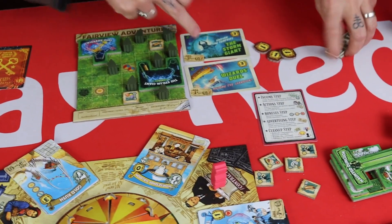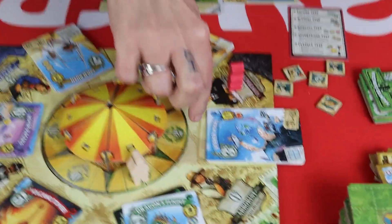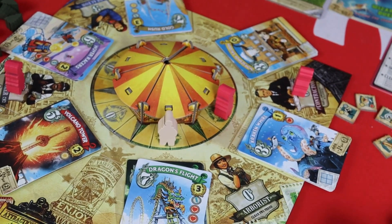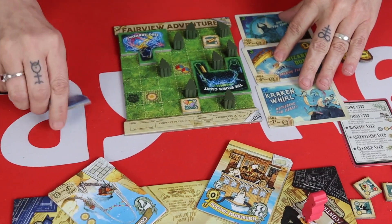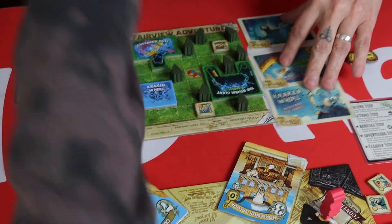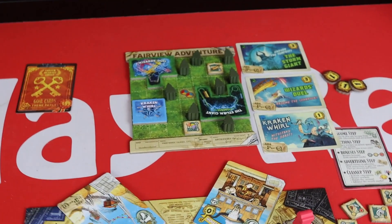I need some money for the end of the round for my advertising. I'm going to look at this little Krakenwell — it's at minus two and only costs three dollars, so it's going to cost me one. I take that and the piece for it — that gets me one on the joy track. I put it there, which gives me one on the awe track. It's very weird talking about awe with an A rather than O-R-E in a board game. So that's the end of the second round — bonus step, advertising step, clean up and into round three.